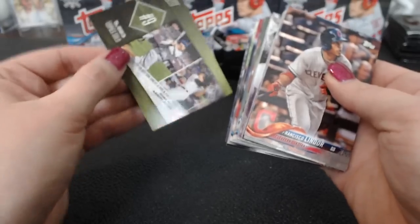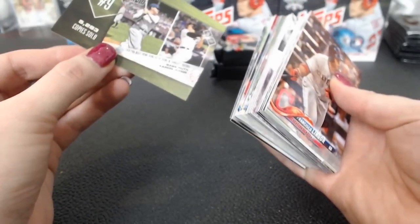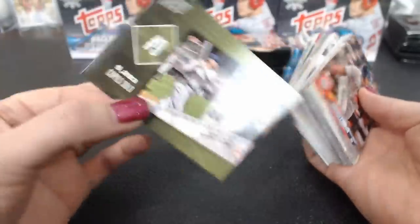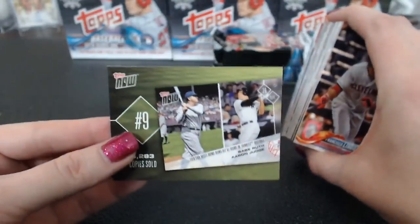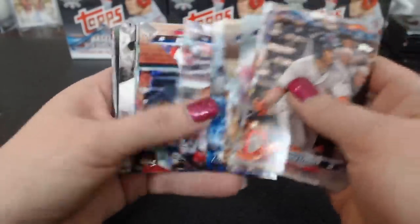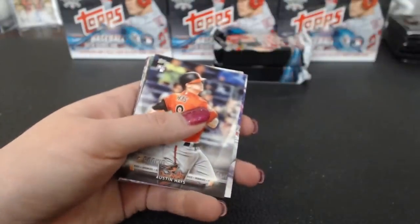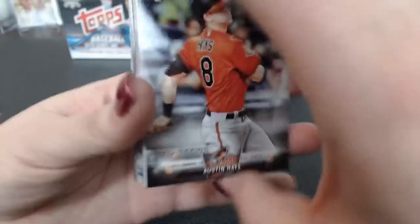Oh, there's something in there — it's an insert card, not an advertisement. So there is something on the bottom. I keep trying to check that last spot because sometimes there is something there. These Topps Now cards highlight the top ten sold cards from the Topps Now program — they're kind of insert ads.